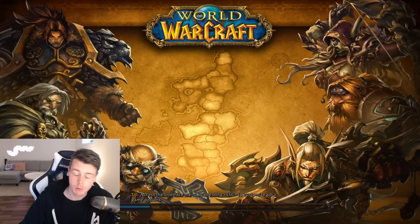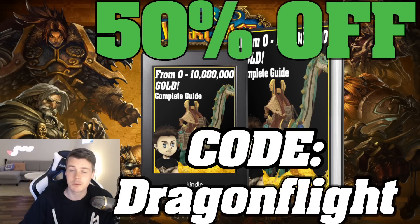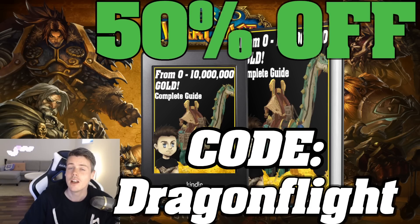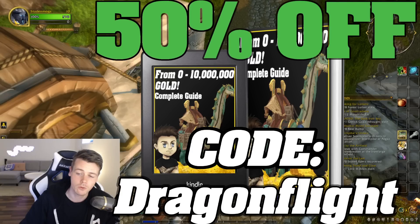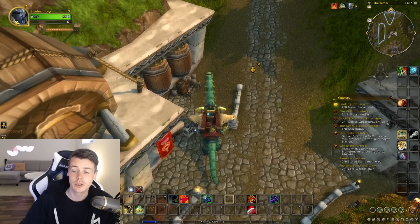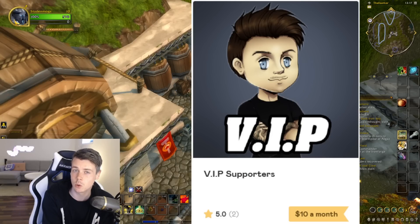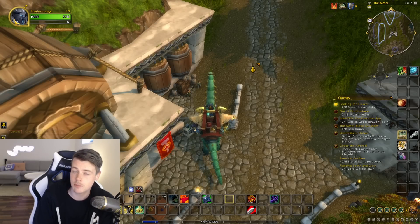Appreciate the support on the 0 to 10 million gold guide — it's been absolutely massive. I'm so glad you guys are liking the updates. If you don't have it yet, you can find it linked down below in the description, and by using the discount code Dragonflight you get it for 50% off. If you already have it and enjoy it, you're definitely going to enjoy the VIP Discord as well — an invite-only Discord where you get to watch all my YouTube videos before they go live, plus exclusive content like gold-making tips, spreadsheets, investments, and much more.